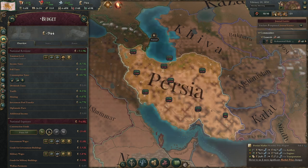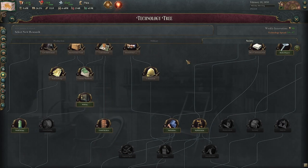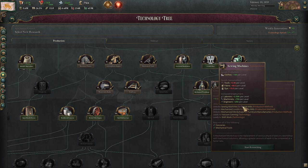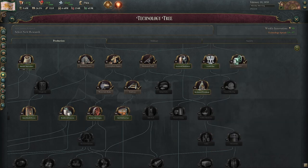We got currency standards. I don't think banking is where we're at just at the moment. Let's see if there's any production research we want — mechanized workshops is probably pretty nice. It lets us use tools in textile mills. These are still nine years away, but let's do that. That seems good to me.